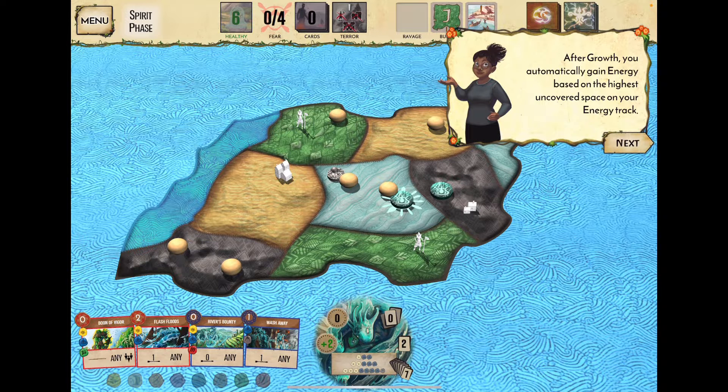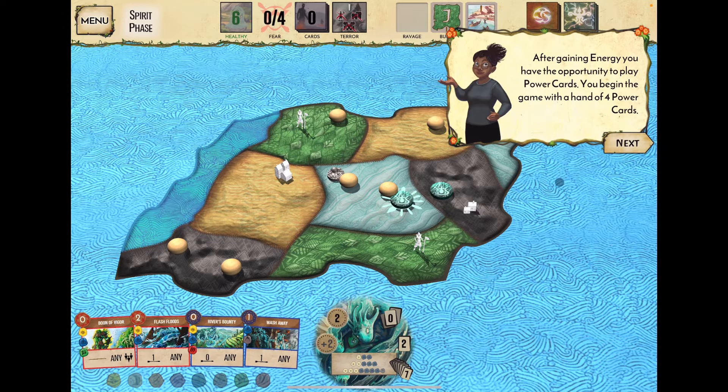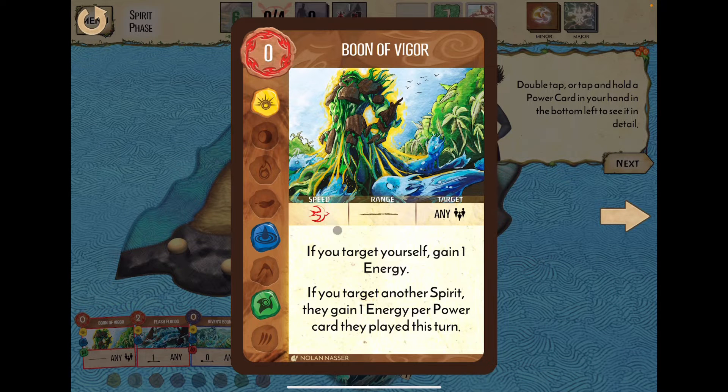We've chosen our growth and gained two energy per turn. Now we choose which power cards to play from our four-card hand. You can double tap or hold on a power card to see it in detail. Important: a red bird symbol means the card plays before the AI, while a blue turtle means it plays after the invaders. The symbols along the left accumulate and may unlock your spirit's innate superpowers.